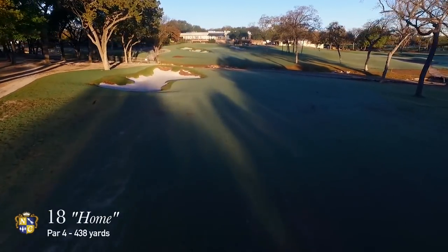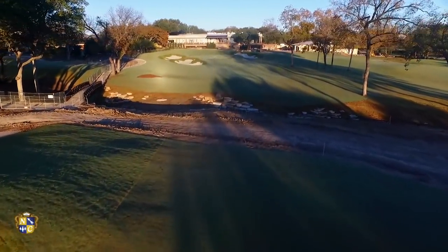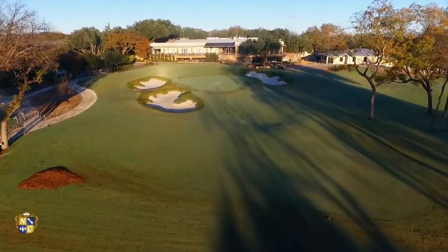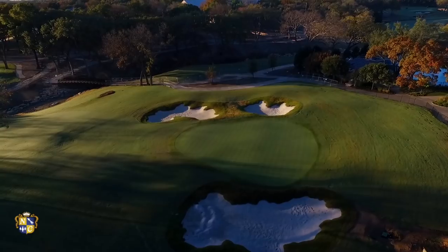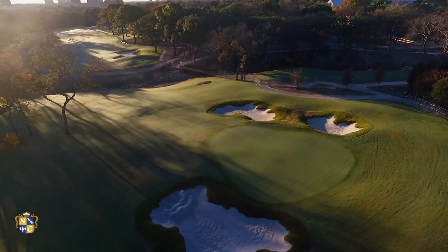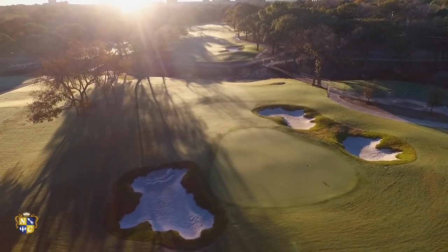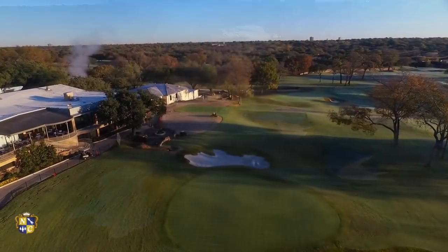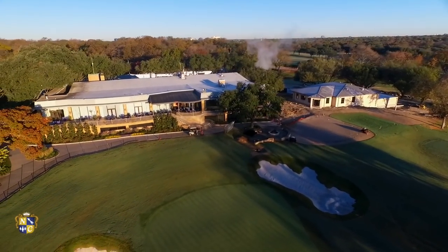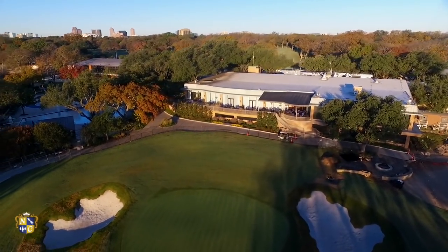The closing hole at Northwood is a fitting test for this historical golf course. The challenging par 4 requires a well-struck tee shot to the right center of the fairway, avoiding a large fairway bunker and a grove of trees on the left. Players face an approach shot over the creek to a rising green surrounded by a trio of bunkers — two on the left and one on the back right. The green is one of the smallest on the back nine, and balls have a tendency to kick to the front right portion of the putting surface. Par on this hole is a great score, just as it was in 1952.